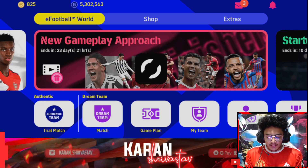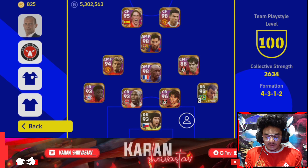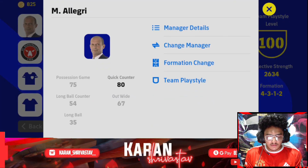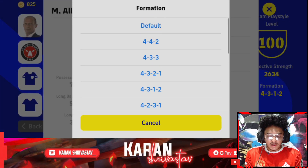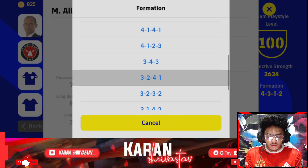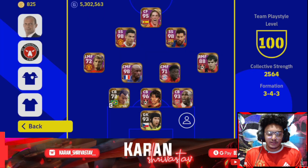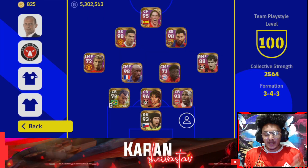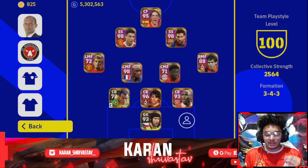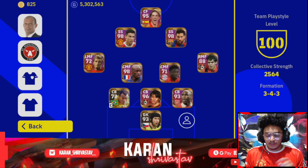Now let's see the formation change. Go to Game Plan and click on the manager. The formation changes — you can see right here there is no 2-3-2 or 2-3 formation, there is a 3-2-3-2. Click on Default and here we go — we are back with the double-S formation.